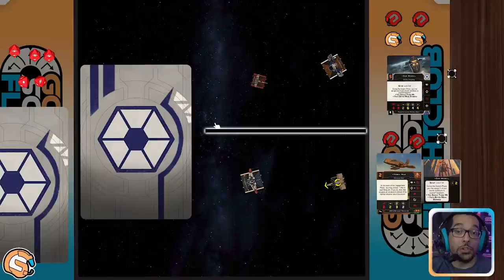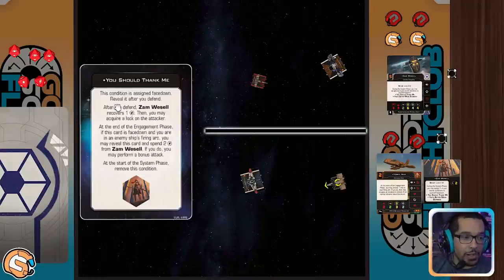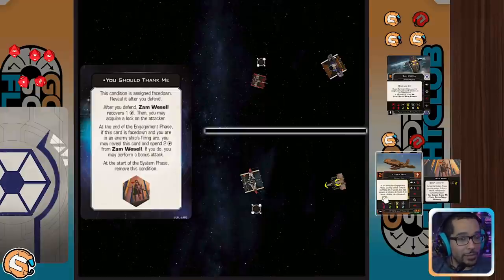We're going to start with 'You Should Thank Me.' In our gameplay situation, Wedge is attacking Zam, and in game two, Oddball is attacking Torkel, which is our Zam carrier. The first thing that happens as soon as you defend is the secret condition is flipped up if it's still face down. Step one: after you defend, recover one charge. That happened in both of our games. Then you may — you don't have to — acquire a lock on the attacker. We're going to go ahead and take our target locks, giving us a modified shot for later on.